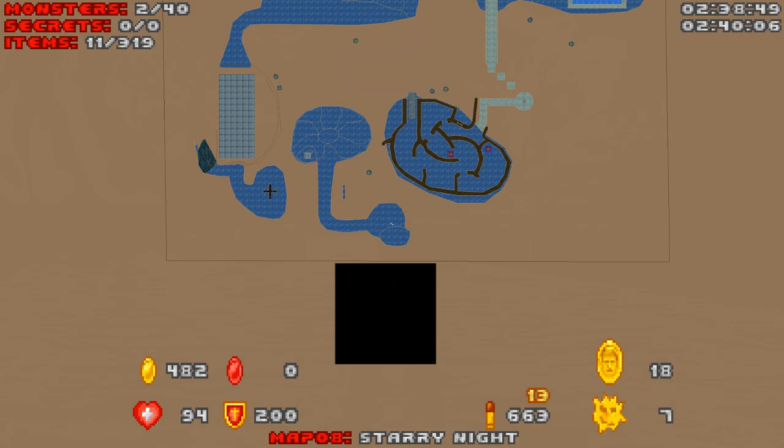By the way, guys, there's a couple of things that I discovered, thanks wonderfully to the comment section of my videos where you guys have given your input. The first thing I want to note is there are three big coins in each map, minus the secret map. So 18 big coins that I have right now is actually correct — I have found all the big coins in all the maps so far, so that is a good thing.